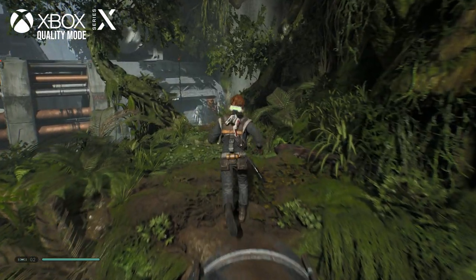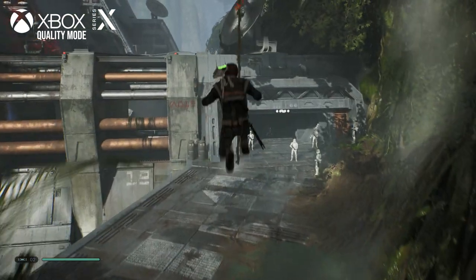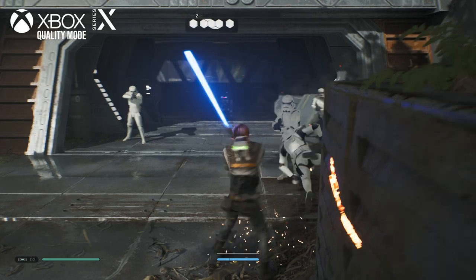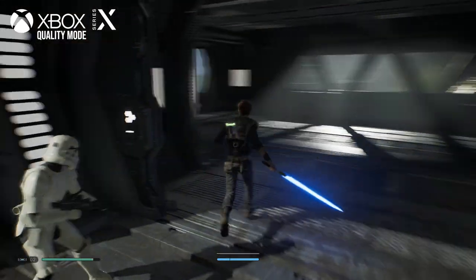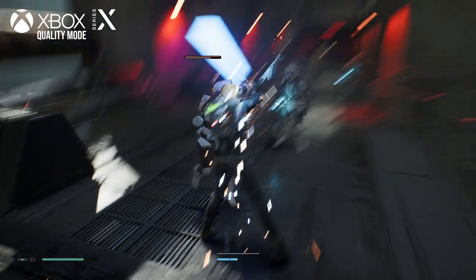That's not half of it, because there's also a quality mode, which is actually the default. Like in the original release, this caps the frame rate at 30 frames per second, but now it allows the resolution to go all the way up to native 4K with drops down to 1512p. Interestingly, EA actually spelled these details out in their patch notes, which is something you don't necessarily see that often — definitely welcome.